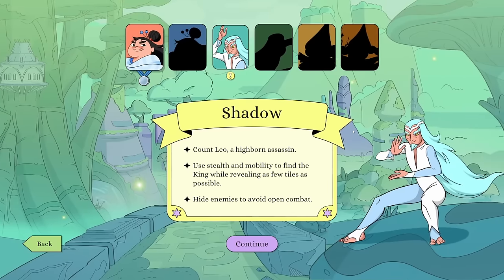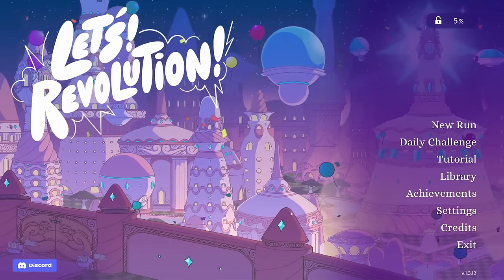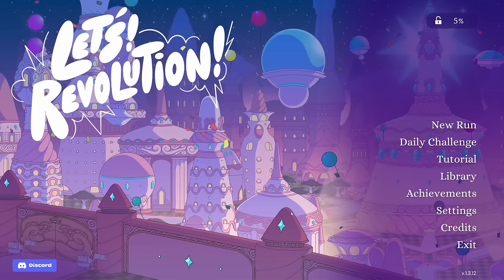It looks like we unlocked a new character — why don't we look at them. Count Leo, a highborn assassin: use stealth and mobility to find the king while revealing as few tiles as possible. Hide enemies to avoid open combat — oh, hide enemies! That's interesting, it sounds pretty cool honestly. Well, that is Let's Revolution — this is really fun, I actually really like it.